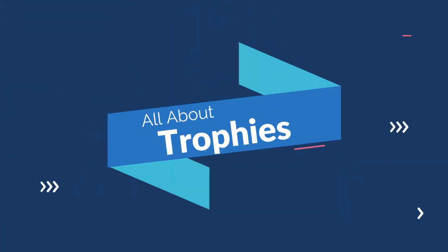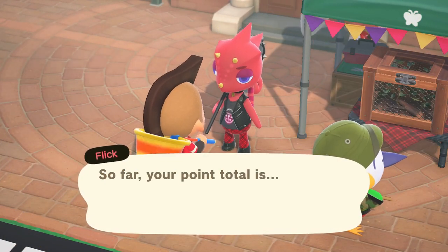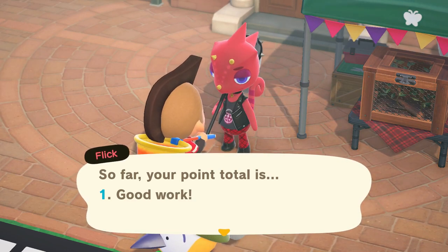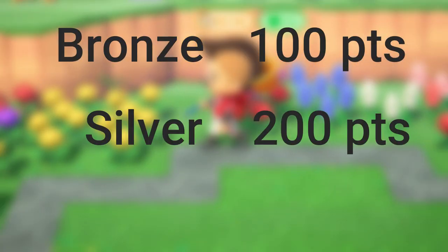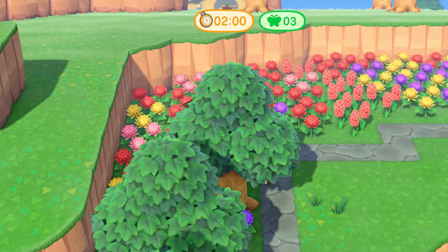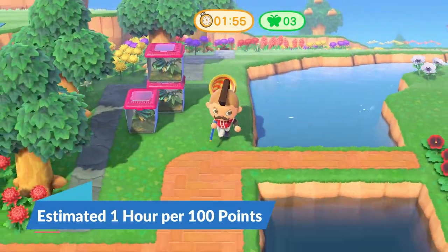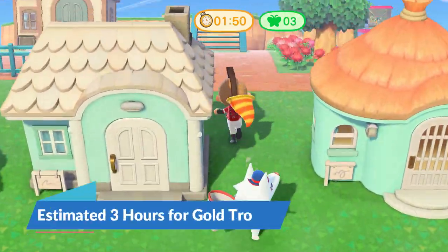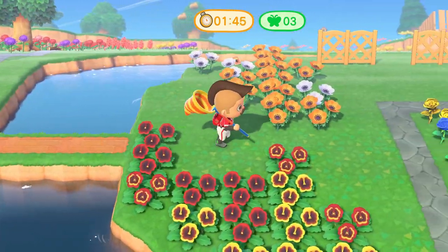Now for the trophies — you can save your points and win a bronze, silver, or gold trophy. As you accumulate points for each Bug-Off attempt, Flick will keep track of your point total and award you with a trophy that comes in the mail the next day. For the bronze trophy it's 100 points, for silver it's 200, and for gold it's 300. Based on my estimation, it's probably going to take a player about one hour to accumulate 100 points, so it would take about three hours of solid gameplay to win the gold trophy, especially if you're playing by yourself. If you have friends over on your island, then you can likely cut that time in half.